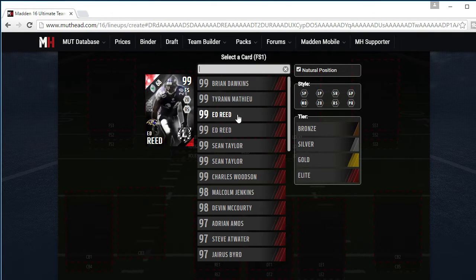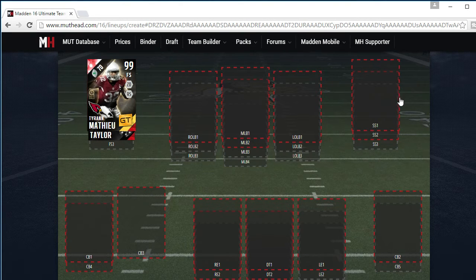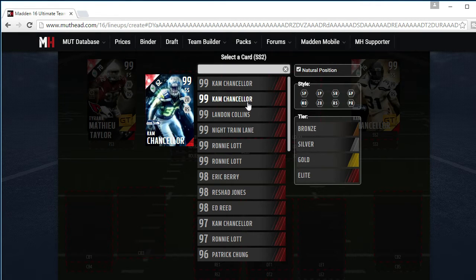Defensively we have the Honey Badger. Now you said you like to use your strong safety — the Honey Badger is good enough to be by himself. Sean Taylor Ultimate Legend is backing him up. Now for strong safety I got Golden Ticket Cam Chancellor, who I think has around 96-97 speed.